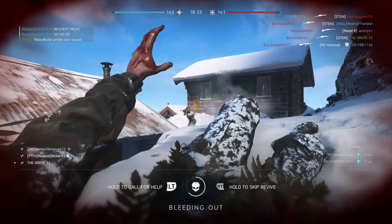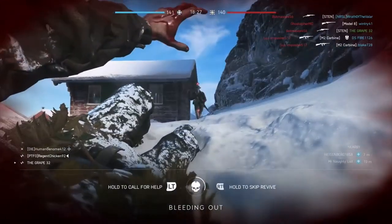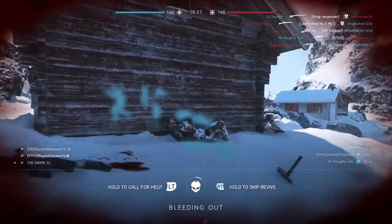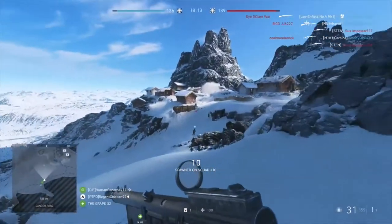Those were the biggest pieces of info we learned, but we learned about other things as well. For example, it was confirmed by Oscar Gabrielson, the general manager of DICE, that players will be able to shoot in and out of tornado events, and that players can be warned of approaching tornadoes by bending trees on the map. This leans into a lot of the talk there has been about the next-gen capabilities that will be a part of 2042.